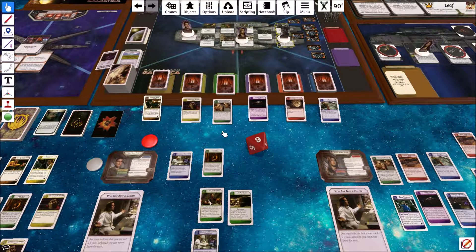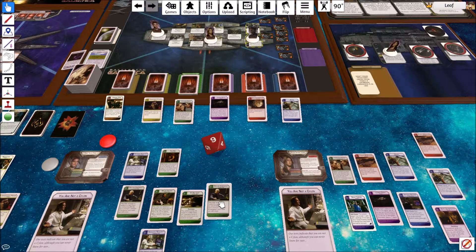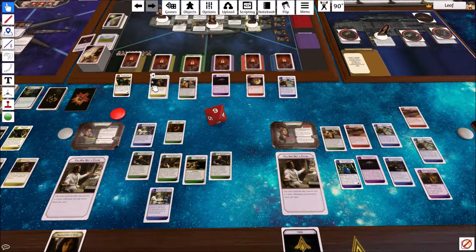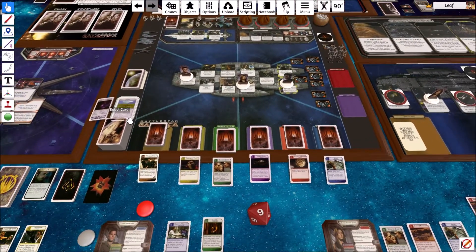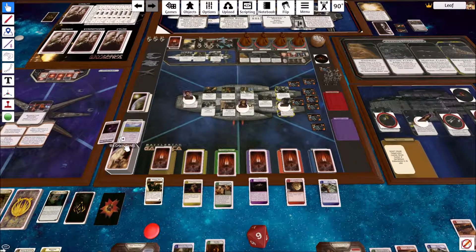So he's going to consolidate power — consolidate power just allows him to draw two cards of any type, even outside his skill set. He'll draw more leadership. And it comes down to this: if this next crisis reduces food, it's gonna be game over.